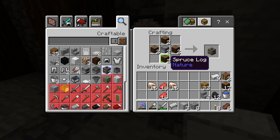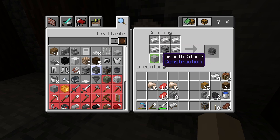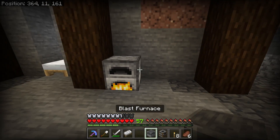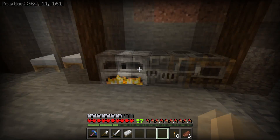Smokers are used for cooking up food. Alternatively, with 3 pieces of smooth stone and 5 pieces of iron, you can craft a blast furnace, which can be used to cook ores. It's worth knowing that even if you have both a smoker and a blast furnace, you won't be able to cook up every item in the game, so you will still need a furnace as well.